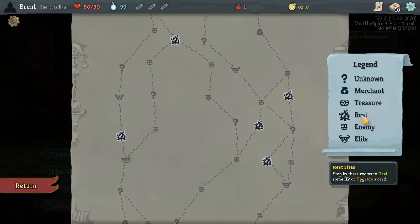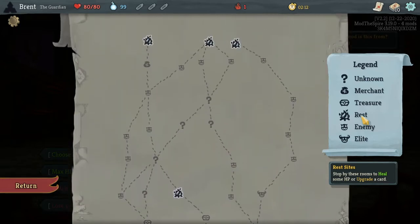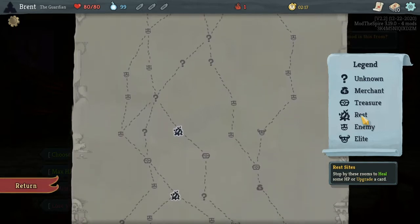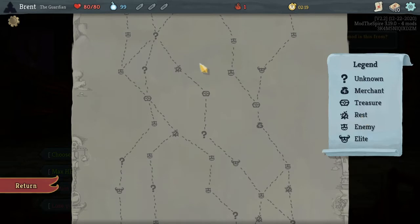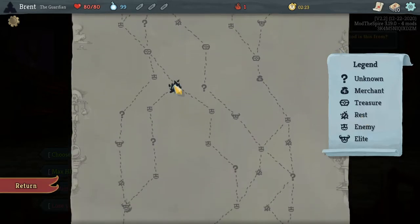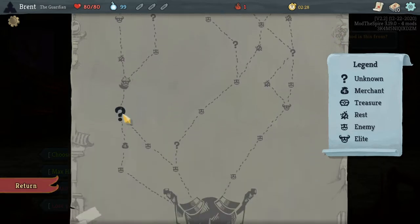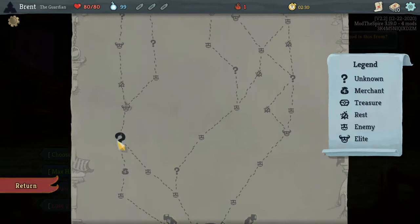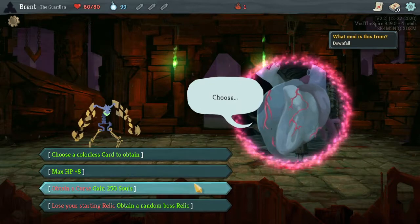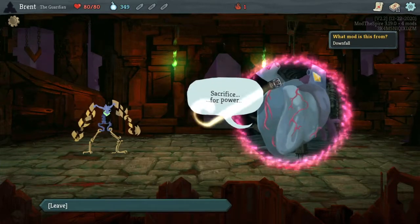I see a three-path. There's a two with a mid-shop and an early elite, but we'll get four card picks before then. Not a lot of question marks though. We could do four question marks here, then shop, then rest, and go this way to hit this emerald elite, and then the late game shop to remove a curse. Not the worst.